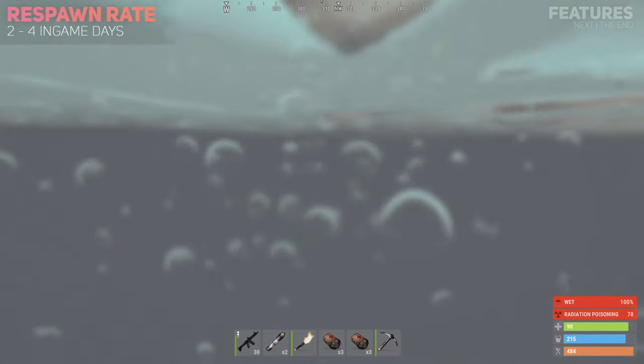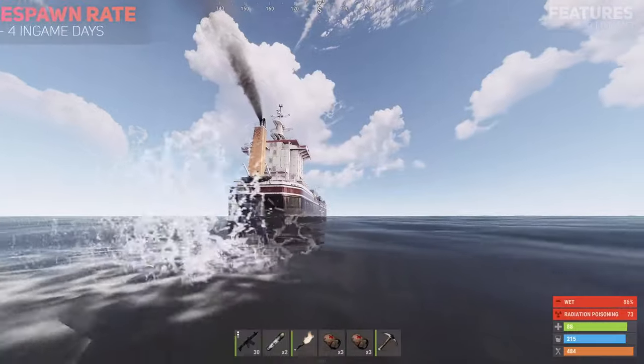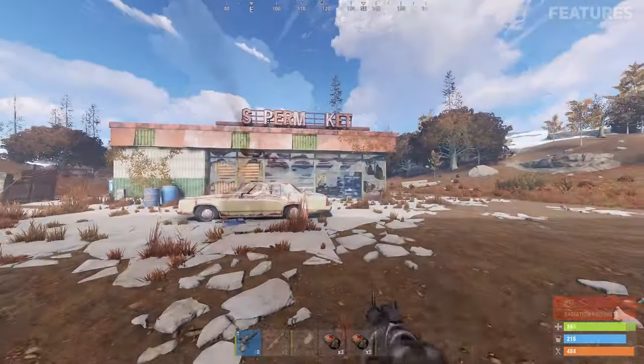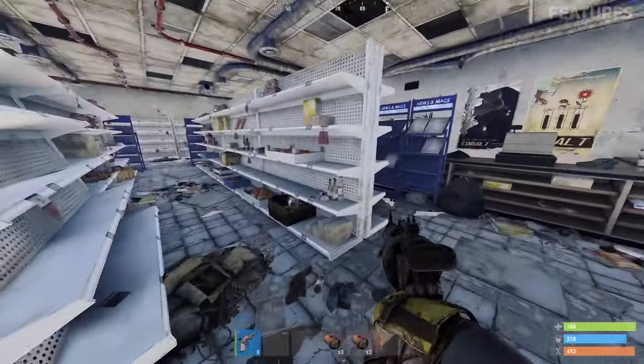Once the cargo ship has departed, it will take 2 to 4 in-game days which equates to 1 to 2 hours for a new ship to spawn, giving you time to gather guns, meds and a boat in hopes for a successful takeover.